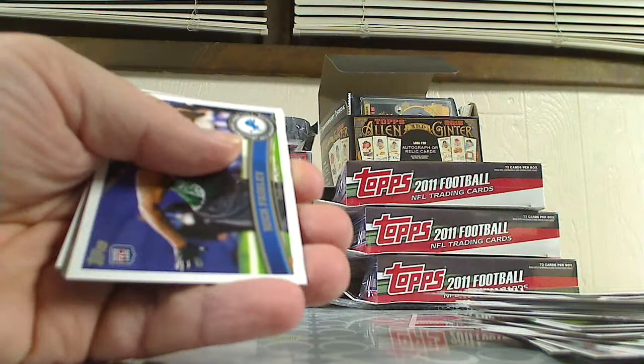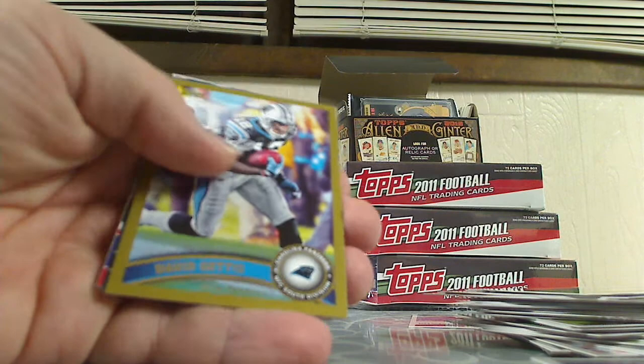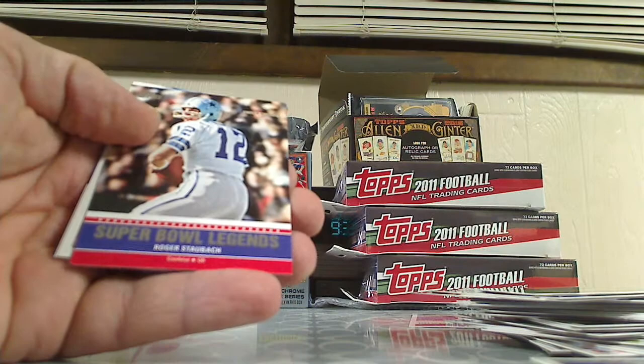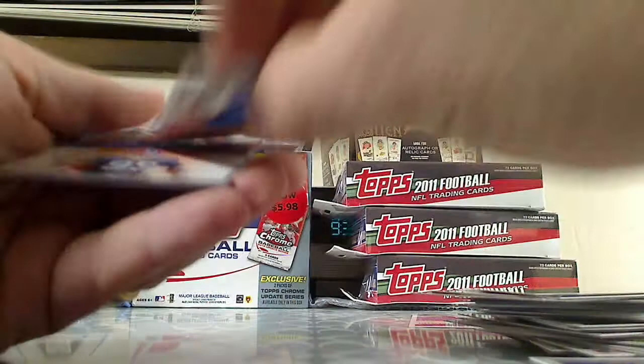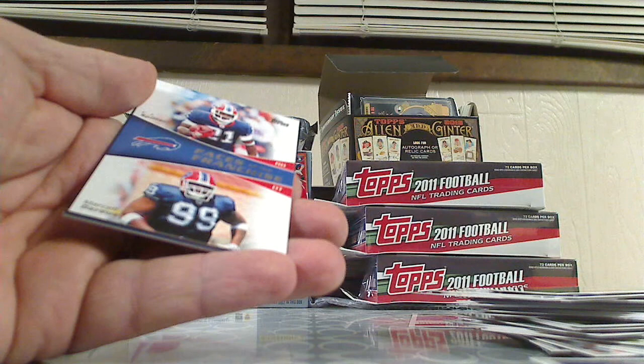Nick Farrelly, and then the inserts. We got a gold of David Geddes numbered to 2011, down there on the bottom. Wes Welker Topps Town. Super Bowl Legends Roger Staubach insert. We have a mini of Jerrel Jernigan from the Giants, and Marcel Dareus from the Bills.